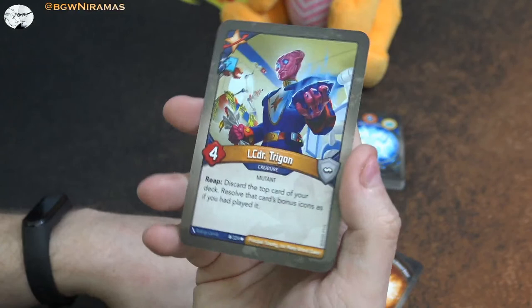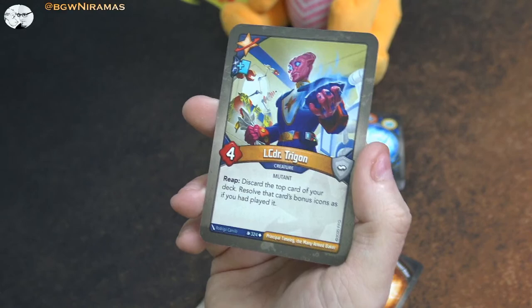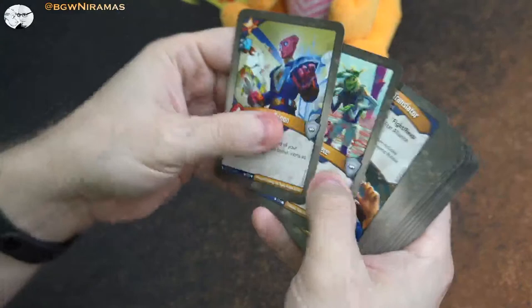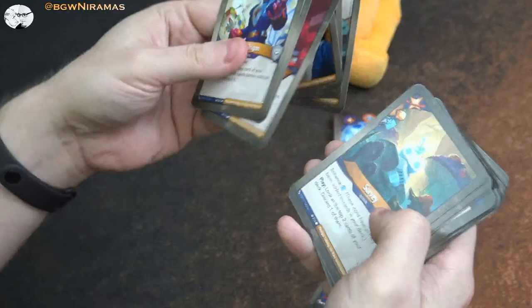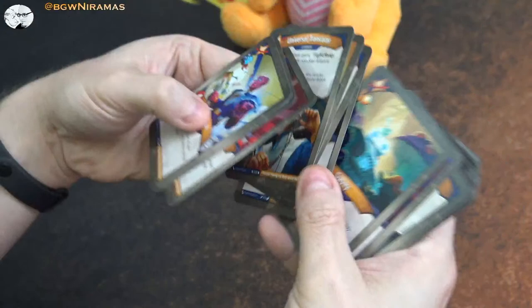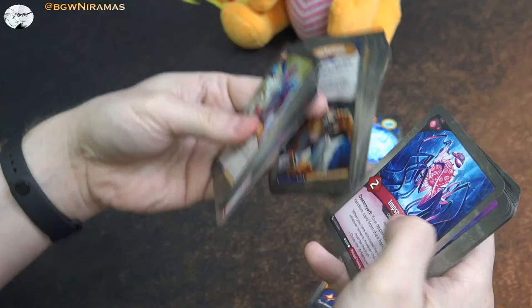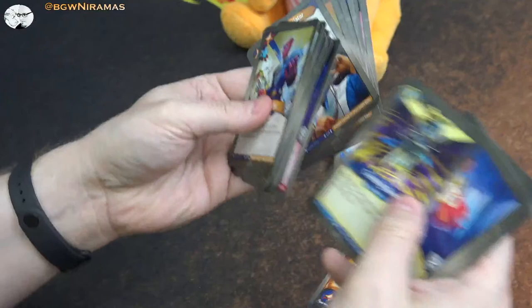And finally another new one - LCDR Trigon. Four power. Reap: discard the top card of your deck, resolve that card's bonus icons as if you had played it. And he has a card draw on him as well. There's not that many targets for him in here, but we have the amber pips - if we discard a Survey we get an amber and a card draw. One of the Surveys has a card draw enhancement, which is so cool with the enhancement system - you get two copies of a card in the deck but they're not the same. I mean, there are some crazy broken cards that are going to show up because I think the enhancements are totally random where they end up.